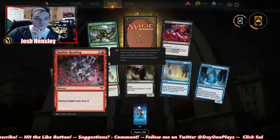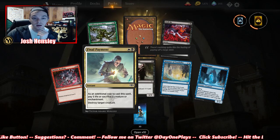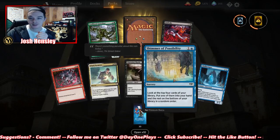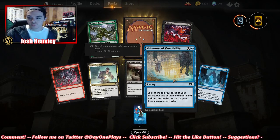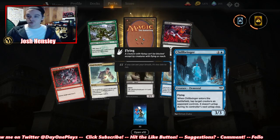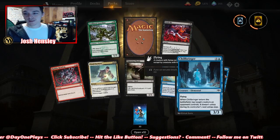Drill Bit, Probreg Guardian — destroy target land, scry 2. Final Payment again. Thirsting Shade. Shimmer of Possibility: look at the top four, put one into your hand, the rest on the bottom in random order. Killbringer: when it enters the battlefield, tap target creature an opponent controls — it doesn't untap during its controller's next untap step. That's kind of good.